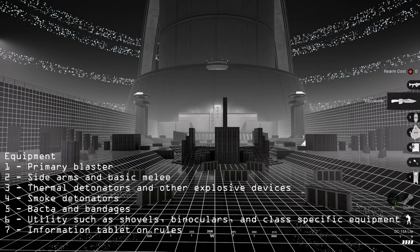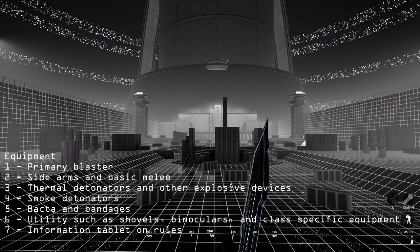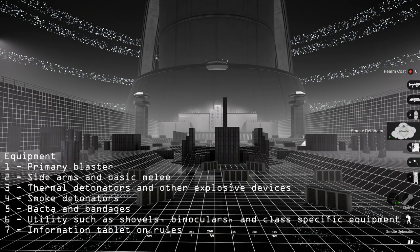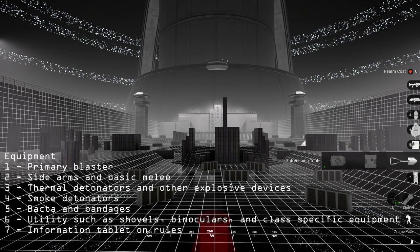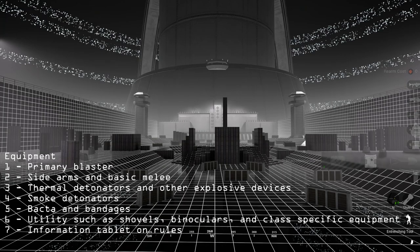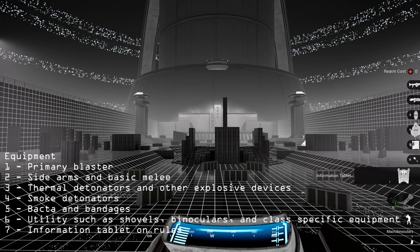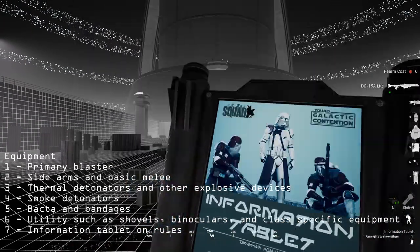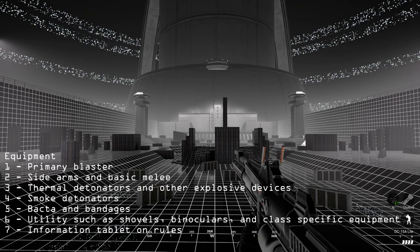Each trooper has seven slots of equipment: slot one is your primary blaster, slot two is sidearms and other melee weapons, slot three is thermal detpacks and other explosives, slot four is smoke grenades, slot five carries your class item, and slot seven is an information tablet.